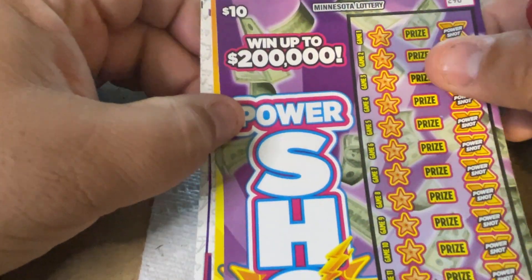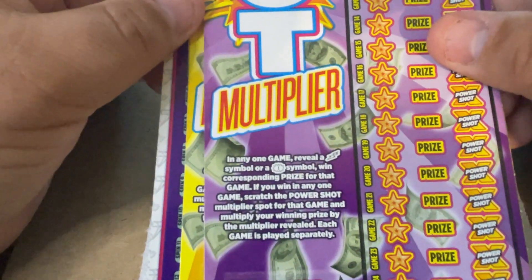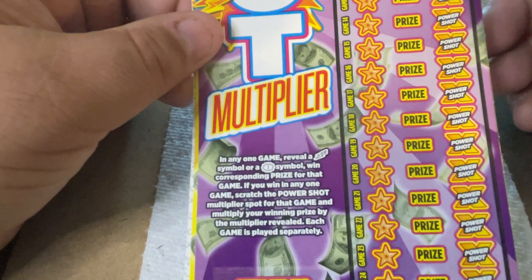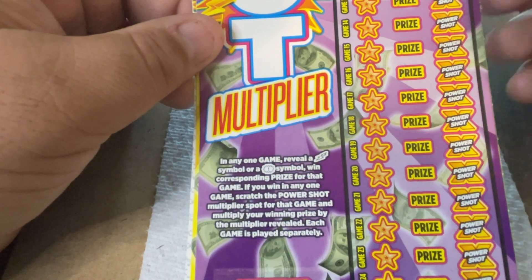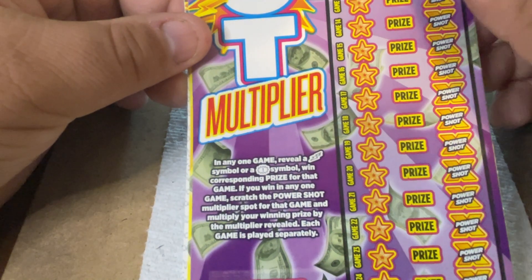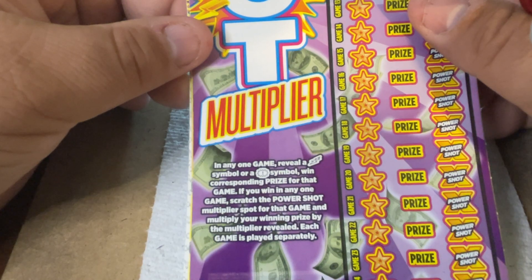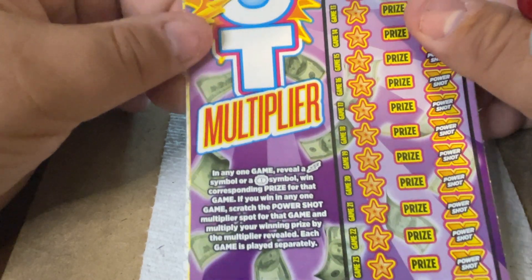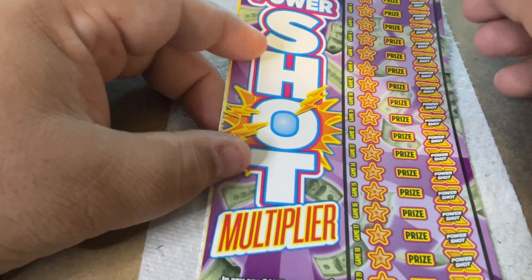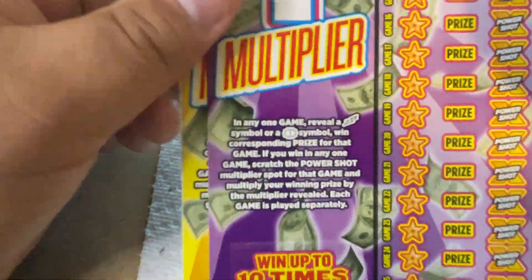These ten dollar tickets go up to two hundred thousand dollars - this is Power Shot Multiplier. I have four of these today. This is pretty simple: in any one game - and each of these is a game with 25 games - reveal a lightning bolt symbol or an exclamation point burst symbol and win the corresponding prize. If you win, scratch the Power Shot multiplier spot to multiply your winning prize.